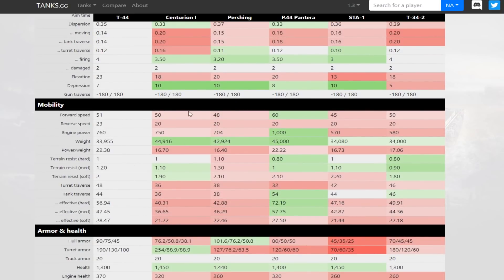Forward speed of 51 looks faster than the others on paper, and it's not bad, though not a lot faster than the others. The Pantera is faster at 60. Reverse speed of 23 is really good — better than the others — so that is good at pulling back behind a rock quickly, which you probably will need to do in this tank. At 33 tons, it's actually the lightest of the ones we've got here, so not a good idea to ram in a T-44 unless you don't have a choice. Terrain resistances are pretty good as well, so it does turn pretty well. It's got a turret traverse of 48, which is fantastic — best of the bunch — and a track traverse of 44, which is also quite good.